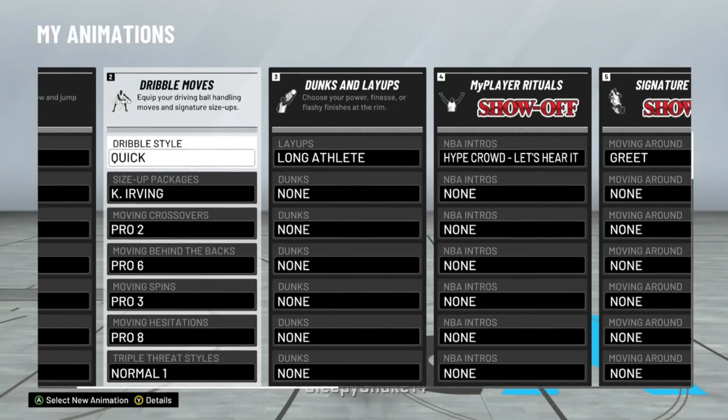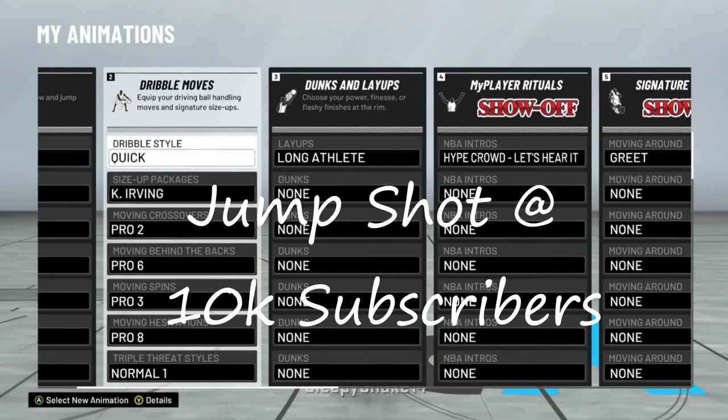What is up everybody, it's your boy SleeperSnake with another video. Today we're gonna go over the best six for my player for all dribblers and point guards that I run with. These are the best pro dribble moves in my opinion, these are the ones that I rock with.